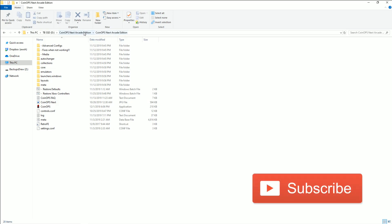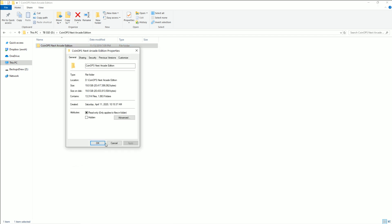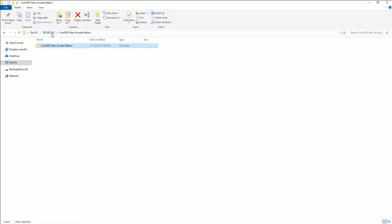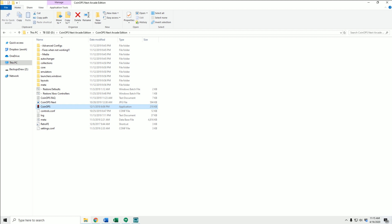CoinOps Next Arcade Edition — it's another standalone download. I did the CoinOps Next build before, which is over 100 gigabytes and gives you arcade games and consoles all the way up to Wii, PlayStation 1, PSP, etc. — all sorts of stuff. Now this time I'm going to launch for the first time CoinOps Next Arcade Edition.